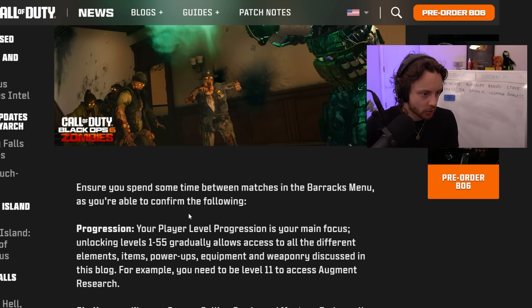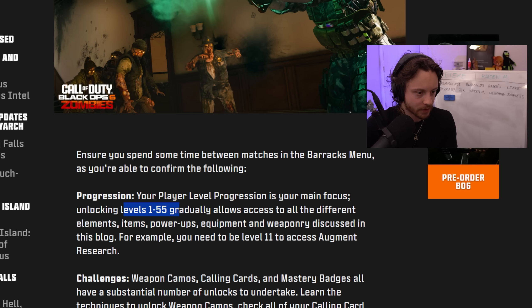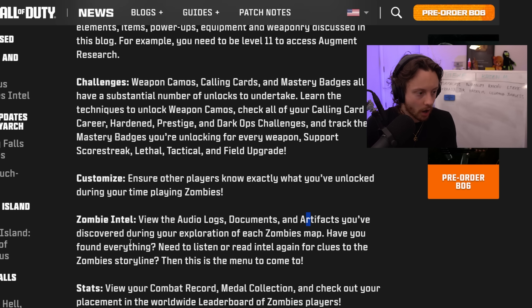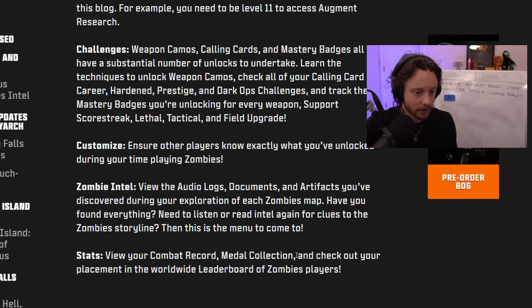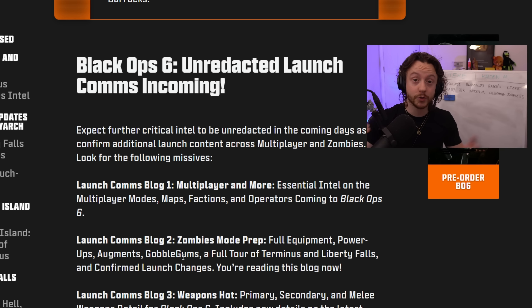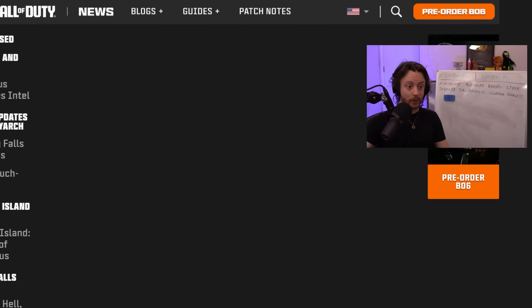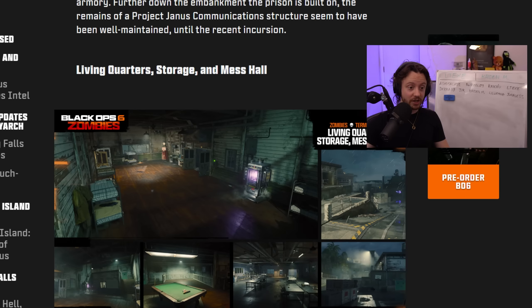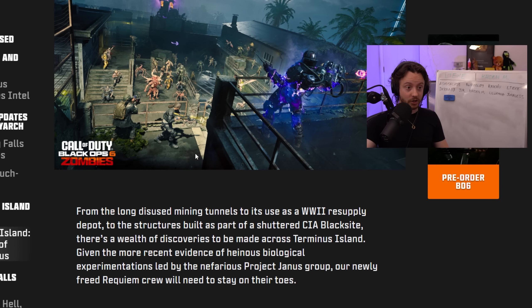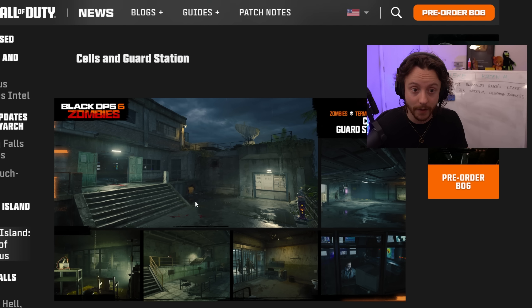In the barracks, your player level progression goes from 1 to 55. There are challenges, customization options, and collectibles — audio logs, documents, and artifacts you've discovered — which you can read and listen to again in the menu. There's also your combat record, medal collection, and worldwide leaderboard ranking, all coming at launch. On top of all this, there are new screenshots of Terminus and Liberty Falls with HUD changes covered in a linked video.